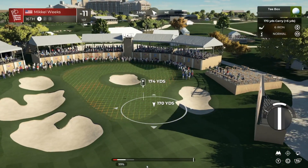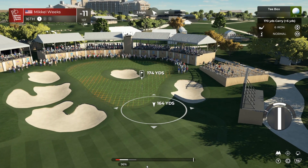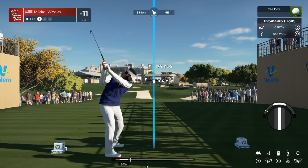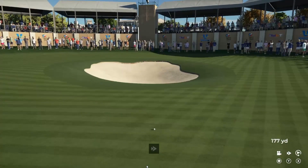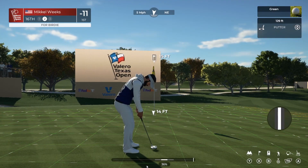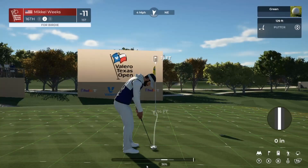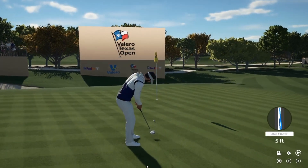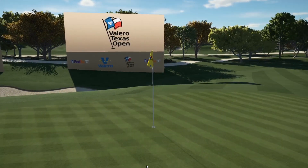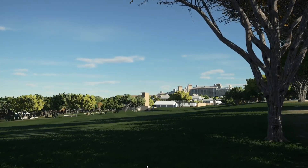Four miles per hour to the northeast. Right about here, should do it. A little fast but that should be okay. Can we get a birdie? Hardly a slope, a little bit towards the right. A little bit more towards the right — about here. It's tracking — there we go! Another birdie, that's hole 16. Two more holes to go and we will be the champion here in the Valero Texas Open.